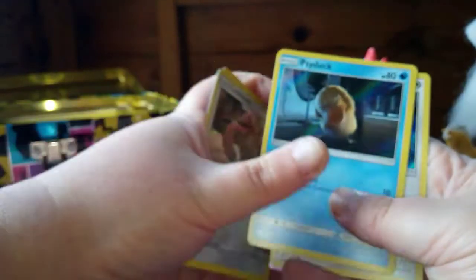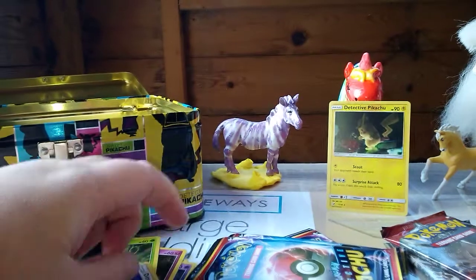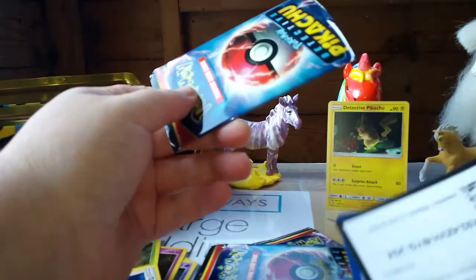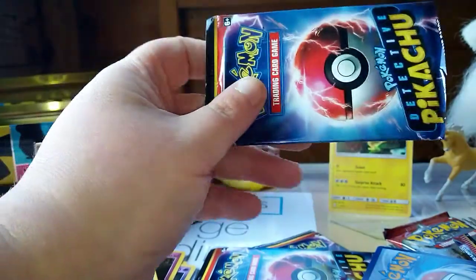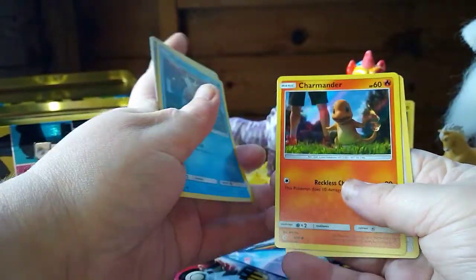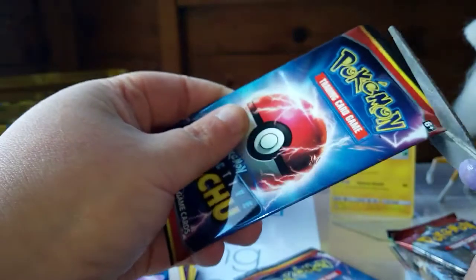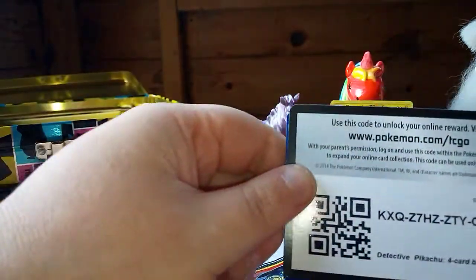There's your gold card - that one's gone on the floor. Psyduck, Psyduck, Magikarp, Charmander, and Slakoth.